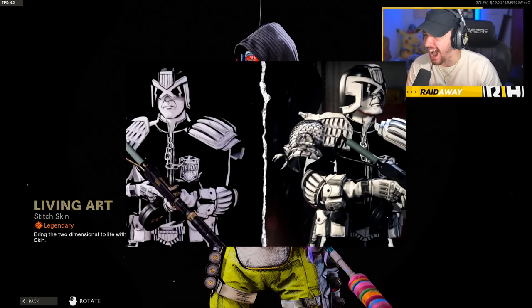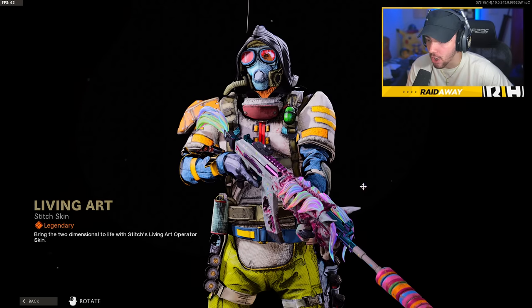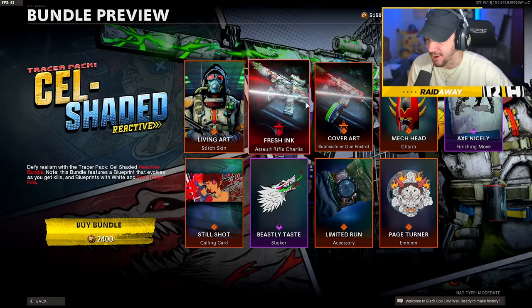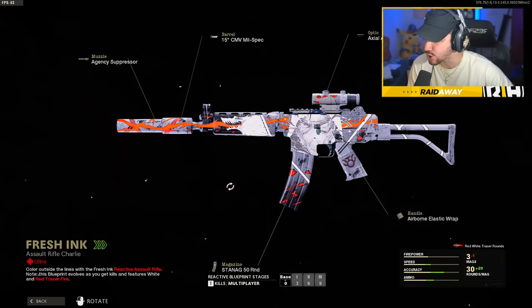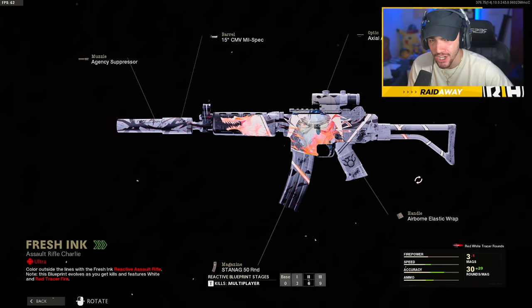It kind of reminds me of that Judge Dredd skin that we got in Warzone, maybe last year. It's kind of like a cell-shaded or comic book looking skin — this is sick. I can't wait to actually equip that. We also get the Fresh Ink assault rifle, I think this is for the Krig, and it's reactive.